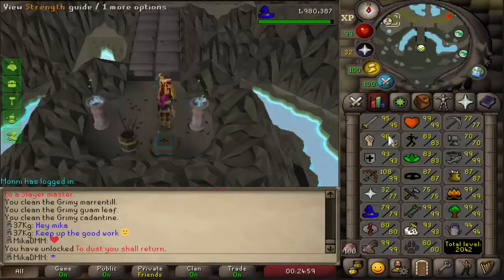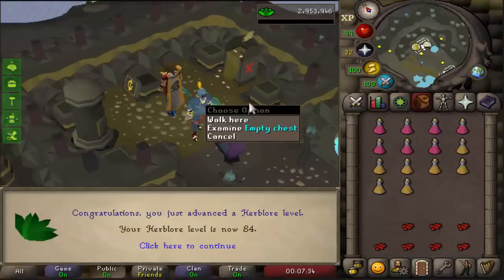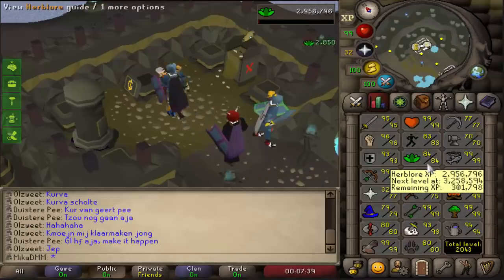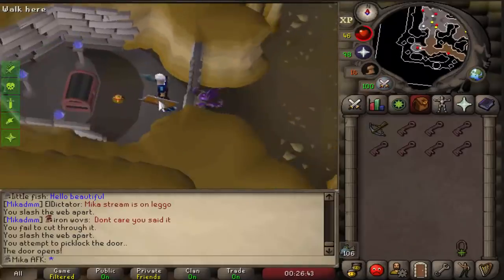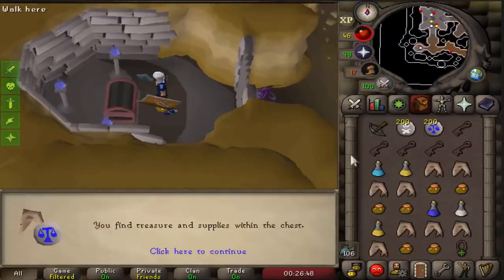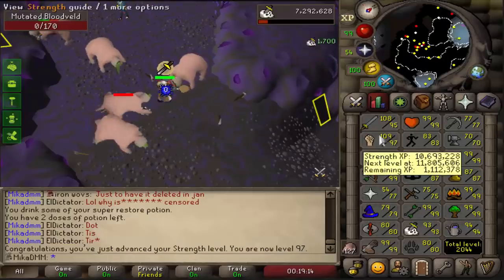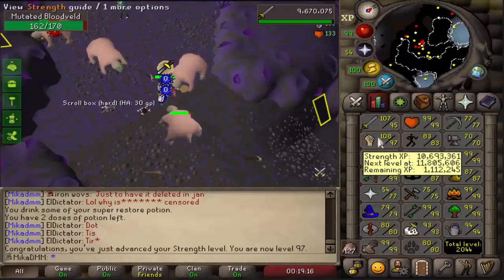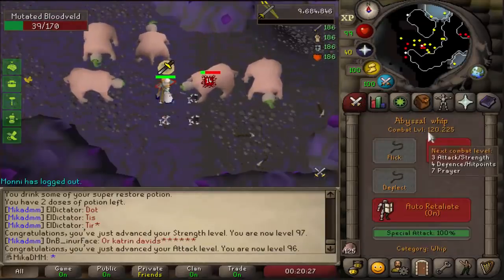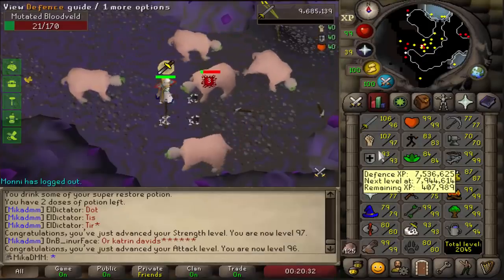84 herblore, just making some potions before I continue with the slayer — 300k XP till 85. On my AFK account we collected a couple of grubby keys, gonna open a bunch of them because we need ranging potions. 97 strength on the main account, very cool — over a million XP until the next level, and we're also extremely close to an attack level. 96 attack as well and we are 120 combat. Back to shared now — defense will be the next level.